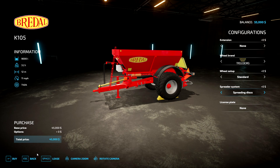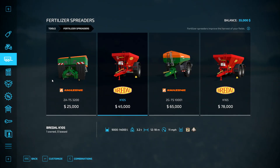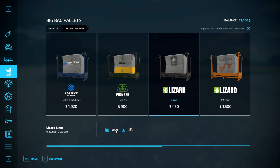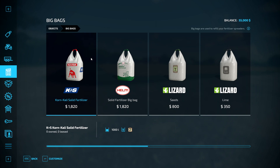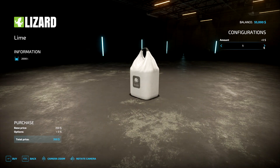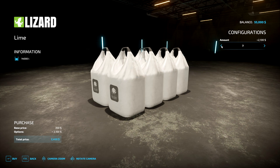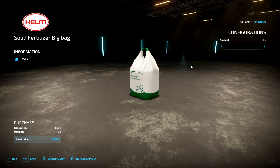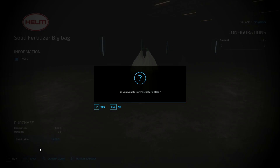Next we need to buy lime. You can buy solid fertilizer — 1,000 litres for 1,920. But here's a tip: go back to the main menu and go to big pallets — lime there is 350 for 2,000 litres, which is cheaper. I tend to buy quite a bit of lime. I'm also going to buy some fertilizer — one bag should hopefully be enough for the field.